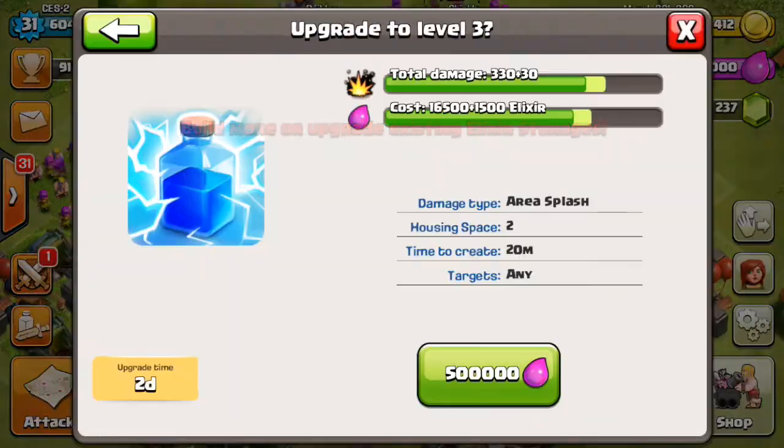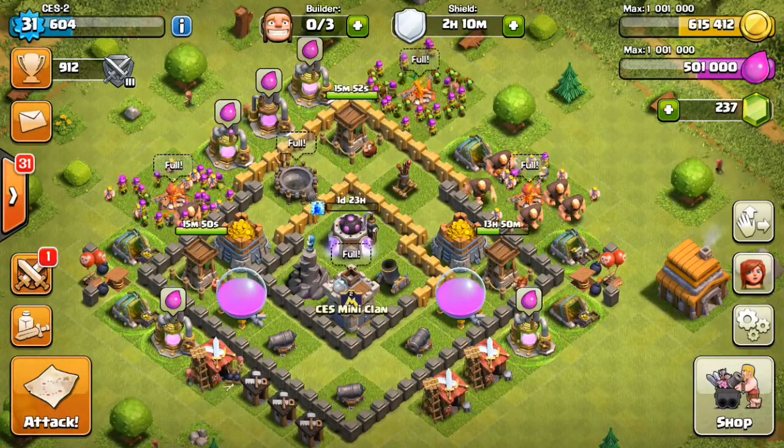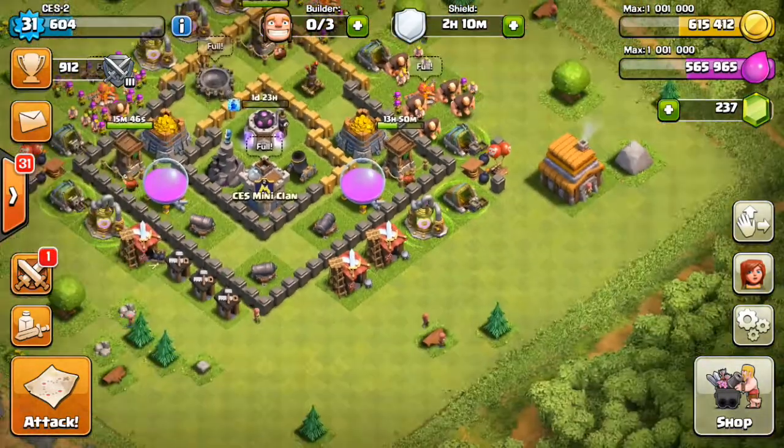Let me just quickly upgrade the Lightning Spell. That gets our Elixir down a little bit. We had full Elixir before, and now we're down to 500,000, which is just fine by me.